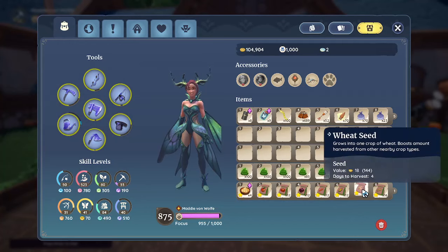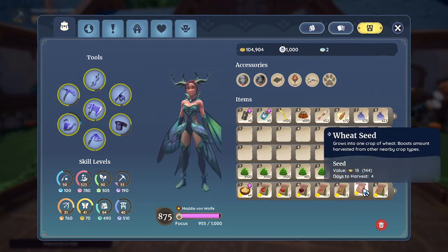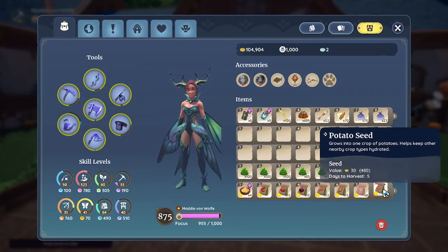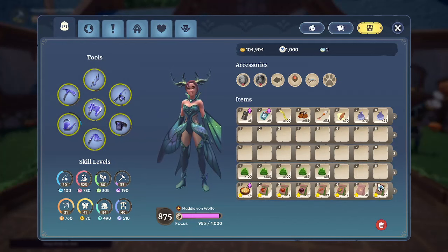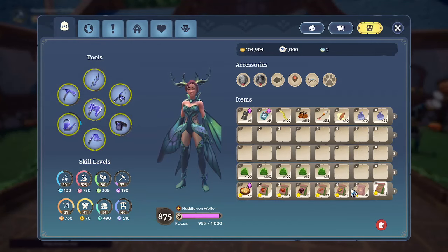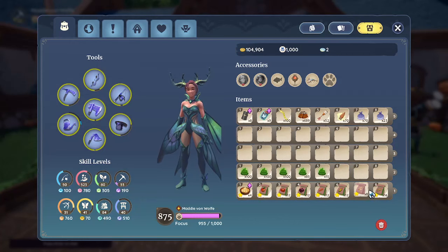I have 12 carrots for the weed prevention and corn because it's also part of the recipe. I have wheat because it's also part of the recipe, and both corn and wheat boost the amount of harvested crops, so that is very nice. Lastly, potatoes — even though you can use any vegetable in the crab pot pie, potato makes the dish worth a lot more than say if you use carrots.